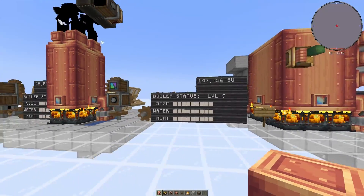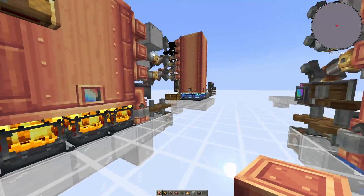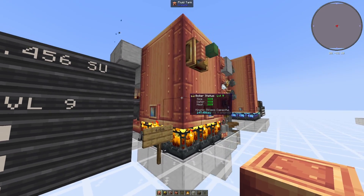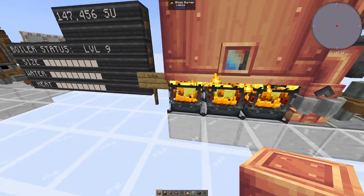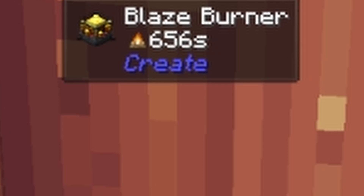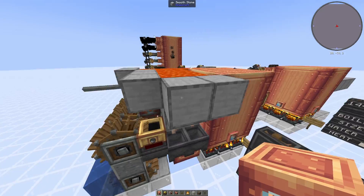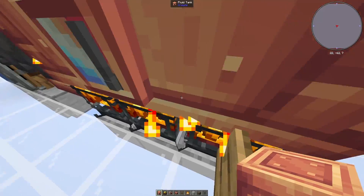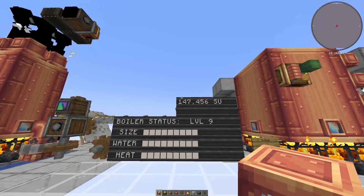Now we're on to the level nine boilers. This is the max level boiler you can get without turning them blue, and this is really the one I would recommend. You can power blaze burners with lava, coal, anything that burns — and up at the top you can see there are 655 seconds left because I am powering it with lava. We have an infinite lava generator here and it produces buckets which get put into the blaze burners, giving us 147,000 stress units.